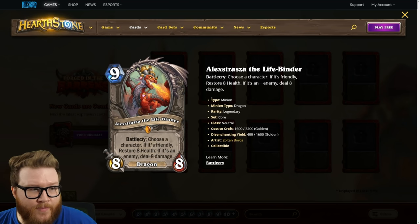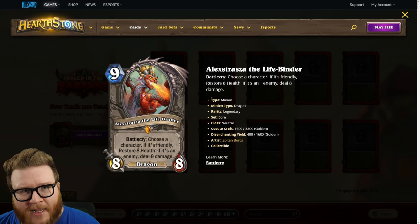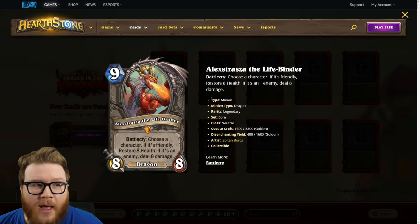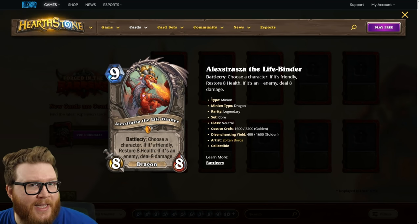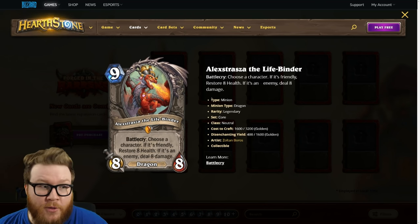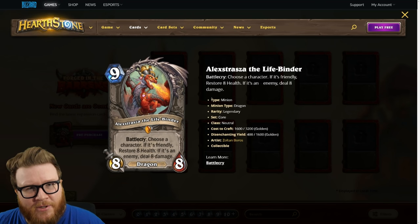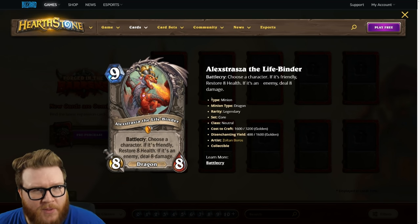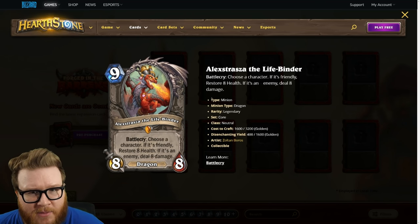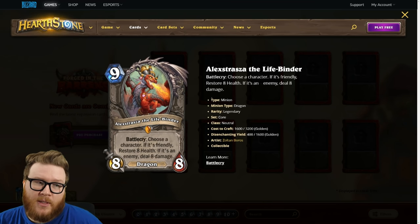It's not just a combo setup or desperation heal anymore. You could still chip your opponent's health total down, though probably not as significantly as old Alexstraza where you could do a full 15 — this only does eight and heals only eight. But that extra flexibility matters, because sometimes it's really hard to play Alexstraza when there's a giant minion on your opponent's board. With this version it's easier to squeeze into turns.